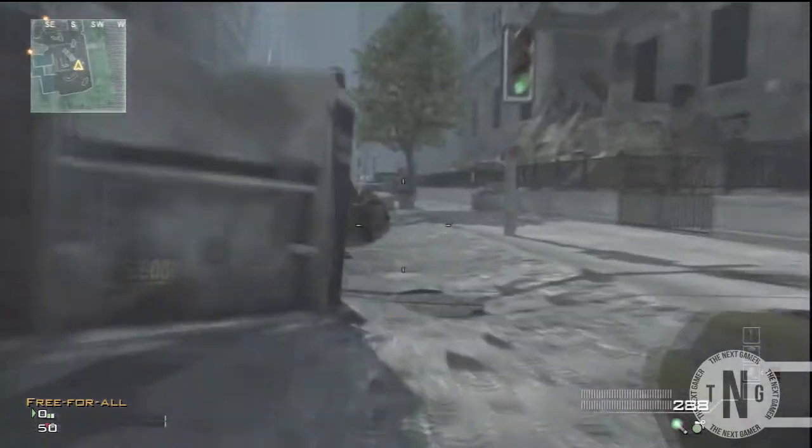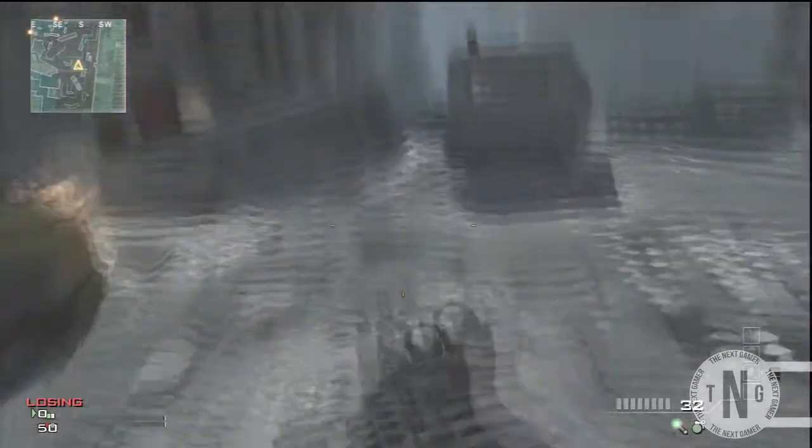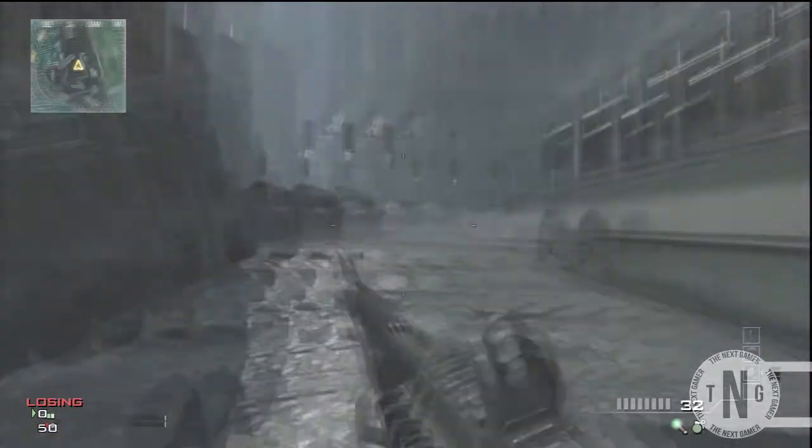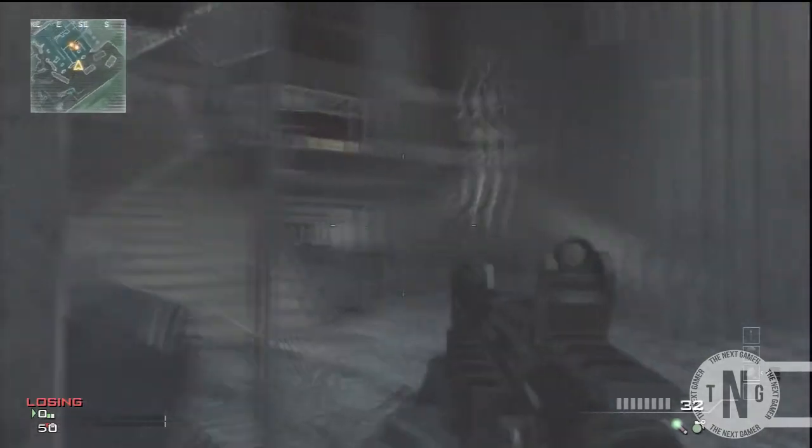What's up guys, DIG23100 here and today I'm showing you a brand new wall breach on the map Downturn. Now this is a shotgun wall breach, so your friend does have to shotgun jump you in order to do the glitch.